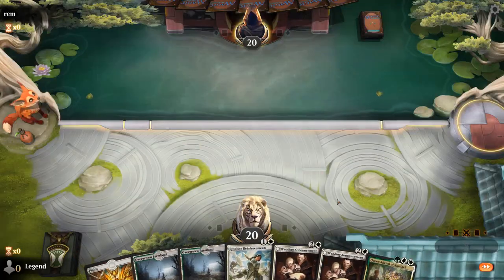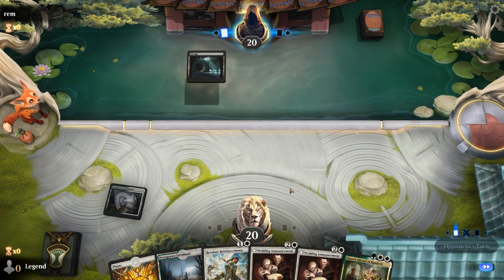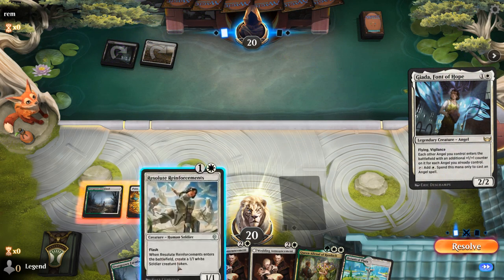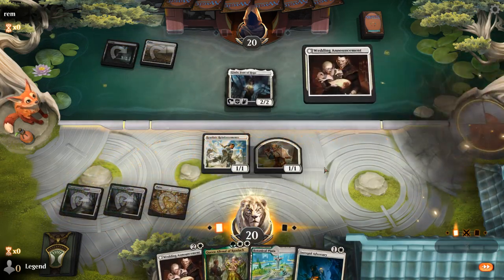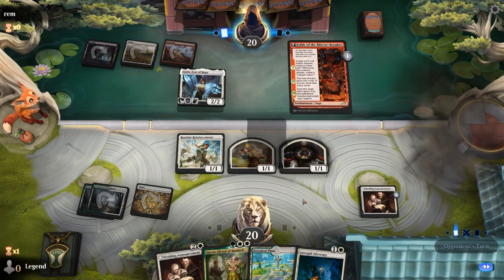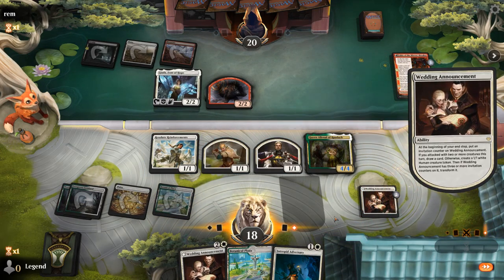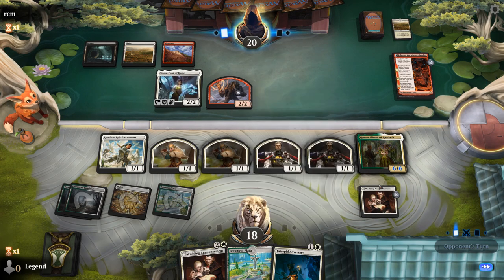We're on the play with a fine hand. Turn two reinforcements, turn three maybe go for Wedding Announcement so we can play the Queen afterwards and get immediate value by making two tokens. Opponent is black-white with Jada - so Angels, could be scary. Wedding Announcements, no attacks, make a token. Opponent is Mardu Angels. Play Queen and the plaza, making two tokens now. Then next turn adversary can pump the team. Even if they kill the Queen, at least we got a token out of the deal.